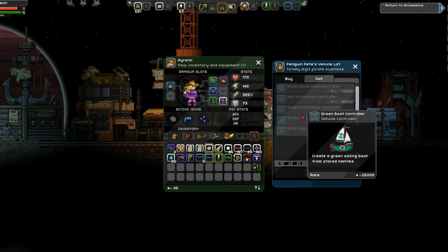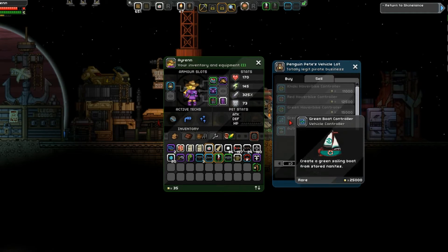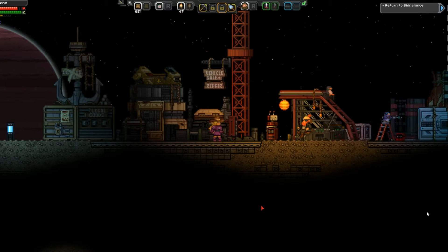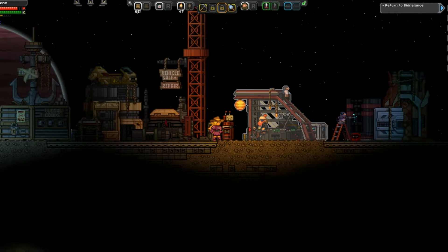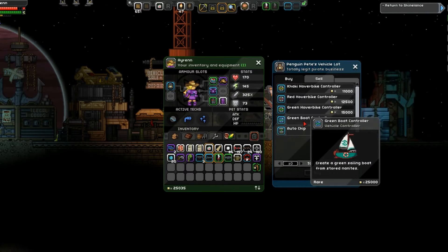So we need to have 25,000 to get this boat — well, to get the controller. I suppose it summons it. I forgot the coins so I'll be right back. Okay, we're back. I got the coins. I had them in pixels in the ship storage. So let's get this green boat controller.